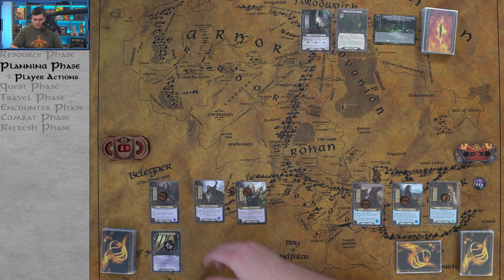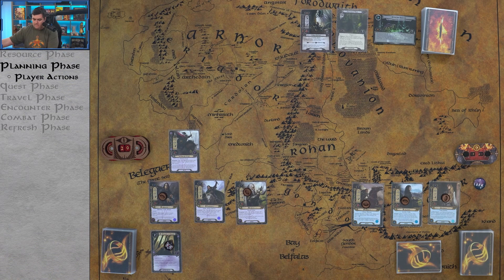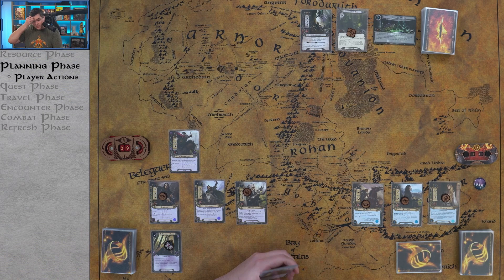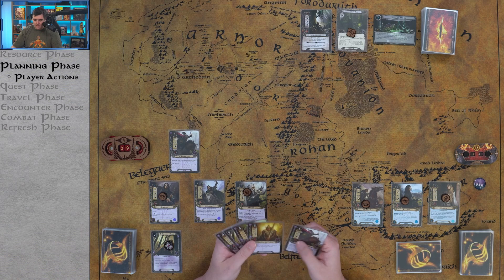Let's play a Snowborn Scout instead — spend one resource. Snowborn Scout has a response: after Snowborn Scout enters play, choose a location and place one progress token on that location. We place one progress token on Old Forest Road — two more to go. We'll hold the second Snowborn Scout for later; I feel like we'll want it as a defender or to clear something later in the game.